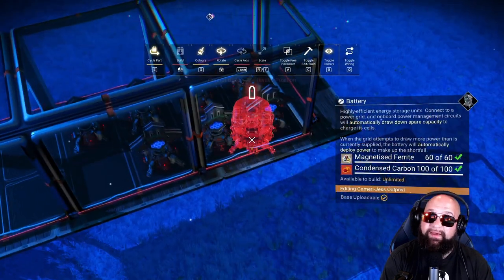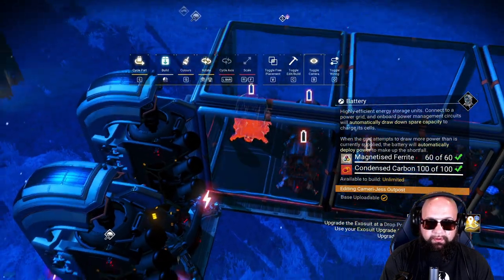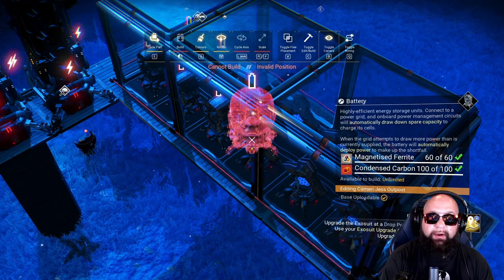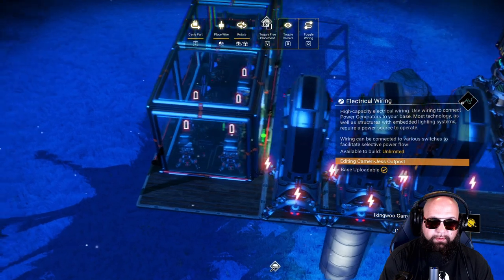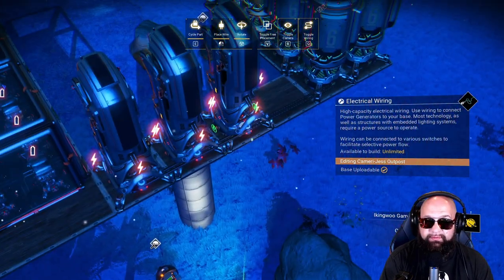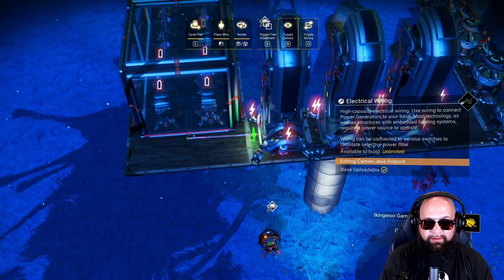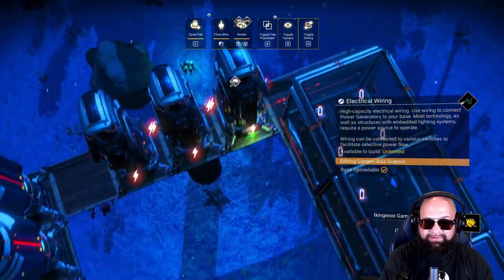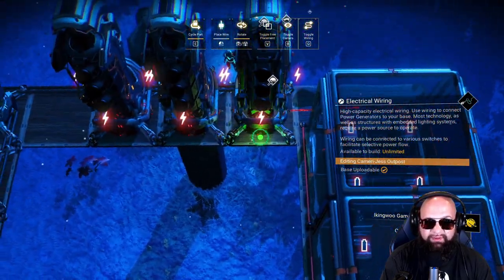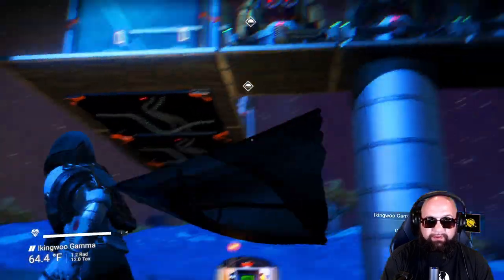We need seven solar panels and five batteries — just like that our entire setup is complete. All we have to do is wire our power plant to our extractors. You can take a wire right off the back and connect it right to the side, giving you nice clean lines without having to glitch anything. Then take from the front and connect them this way. Look at how beautifully clean this is — now we just wait for the sun to come up.